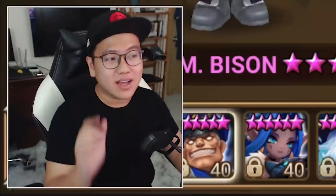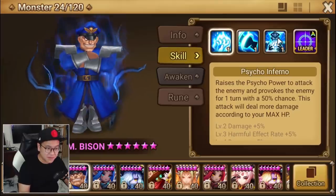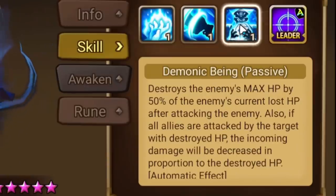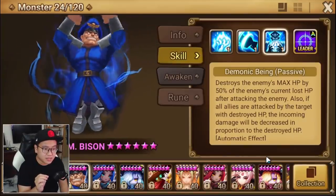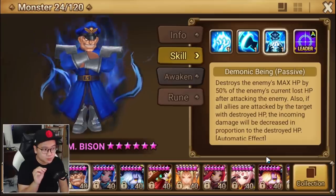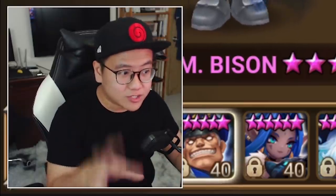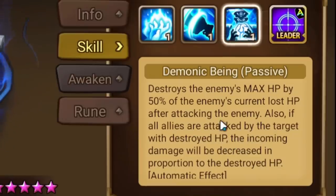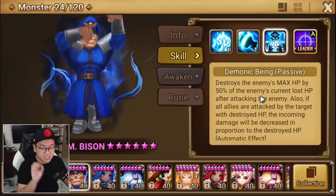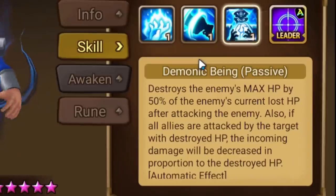After the recent patch, he got buffed and I gotta say, it's actually much better than I thought it would be. I might have been wrong the entire time and I'm very sorry about it, because this is pretty good. He changed from destroying enemy HP by the percentage of his damage to percentage of enemy current lost HP. So he doesn't need to do any damage at all to destroy a lot of HP, and that is pretty crazy. I don't even care about the damage reduction anymore — the destroy factor is insane, and you don't need any skill up for this to work.